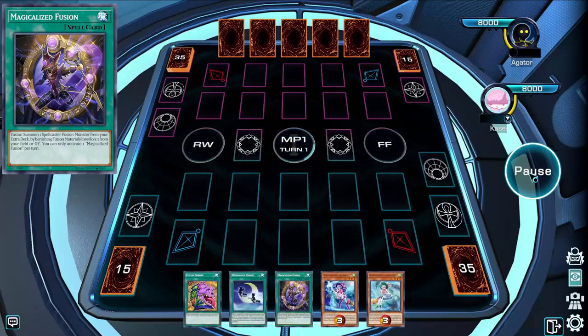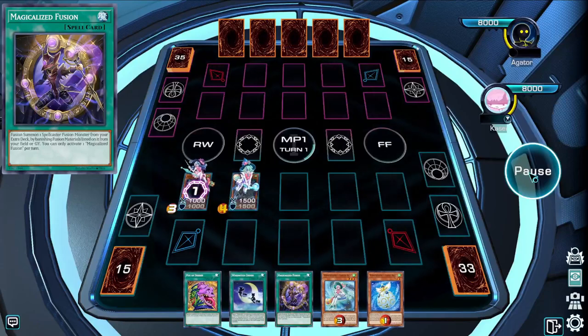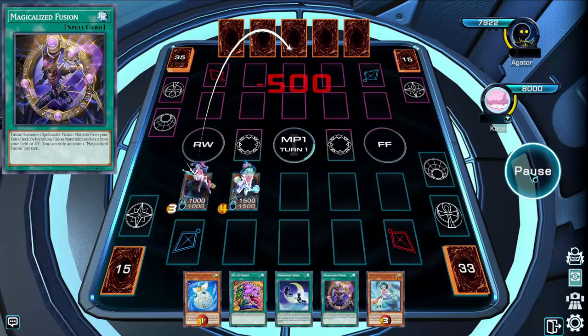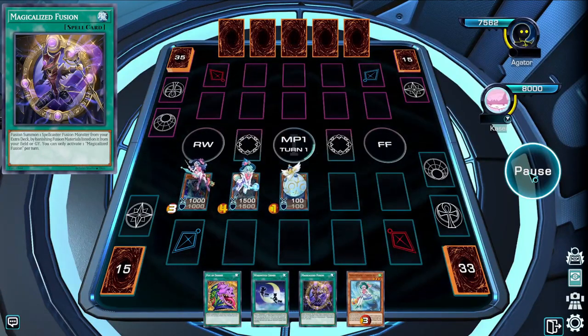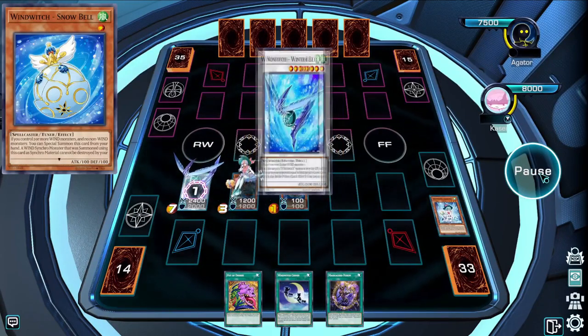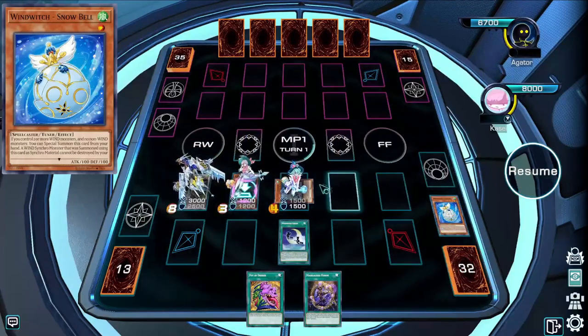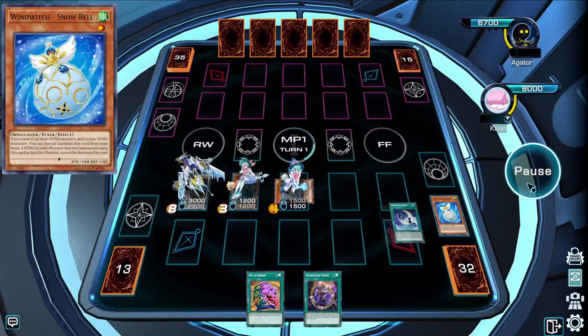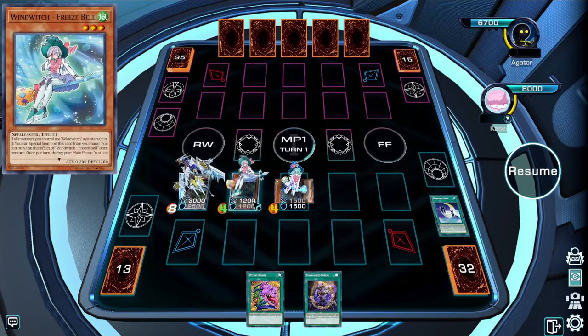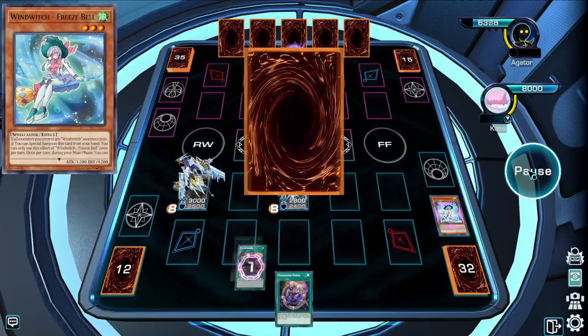Since they're all Spellcasters, you get 4 into the graveyard just from doing your normal combo, and you can have a 5th on the field if you make a Blizzard Bell instead of a Crystal Winged Synchro Dragon. I do my usual combo, getting a bunch of Spellcasters in the graveyard, and then I make sure to summon Freeze Bell before making Crystal Winged Synchro Dragon, otherwise it wouldn't be able to special summon itself. I make the Crystal Winged Dragon, and then make Freeze Bell gain levels so that I can also make a Blizzard Bell. Now I have well over enough Spellcasters in my graveyard.